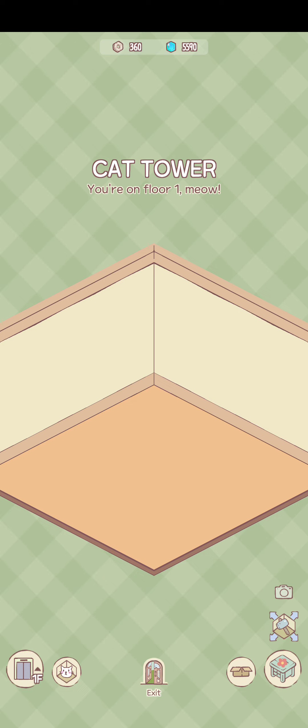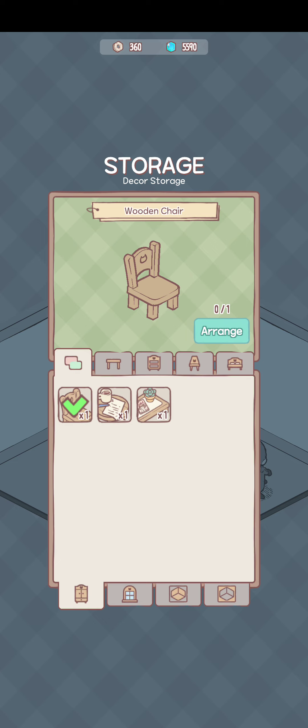The cat tower is only $5 but you need to unlock it. Hedea gave me a bunch of furniture for free when I updated the game. To place furniture, just click the arrange button and you can put it anywhere in the room.